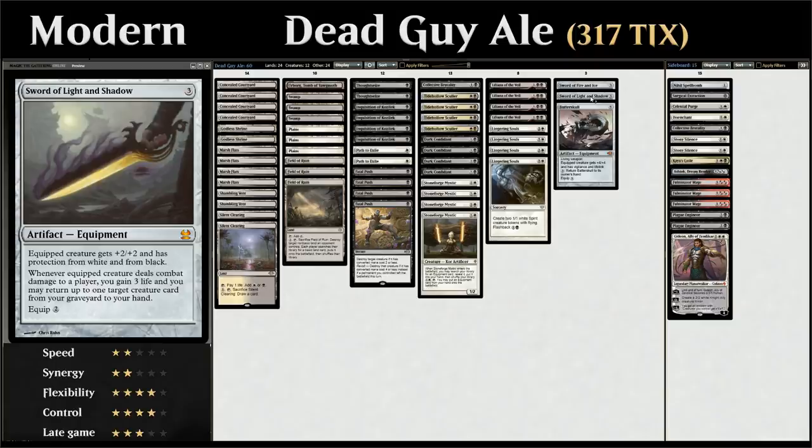We also have one copy of Sword of Light and Shadow, which isn't great in any deck but in this deck where we have a ton of creatures it's pretty good. It gives +2/+2 and protection from white and from black — the protection being more relevant depending on matchup since both Fatal Push and Path to Exile wouldn't be able to kill the equipped creature. Whenever the creature deals combat damage to an opponent, we gain three life and return up to one target creature card from our graveyard to our hand.